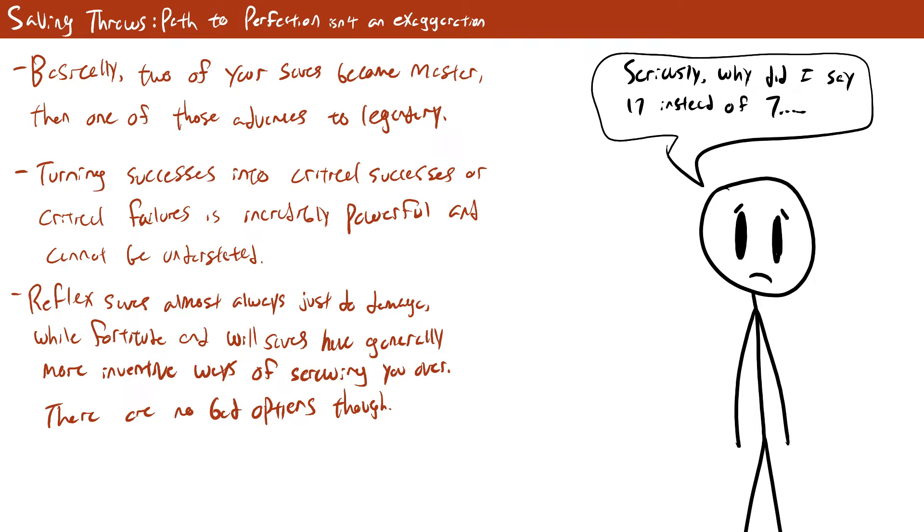Monks saving throws are actually unique in Pathfinder 2e. Monks start as an expert in all saving throws, which is fantastic. At level 7 you choose your first Path to Perfection: you choose one saving throw and your proficiency with it increases to master, and additionally successes become critical successes. Your second Path to Perfection begins at level 11, where you choose a different saving throw to increase to master with the same benefits. Finally at level 15 you choose one of your two previously selected saving throws to increase to legendary. When you roll a critical failure with that chosen save it becomes a failure instead, and if you get a failure on a damaging effect you only take half damage.